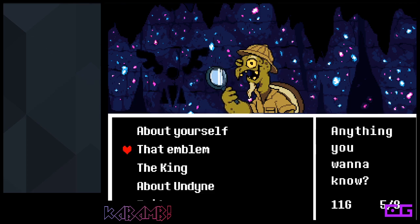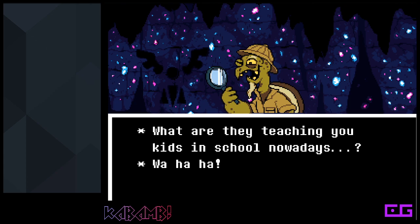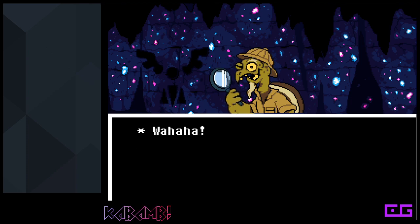And then here we're gonna talk to him about that out emblem, and just read all his text until you get here. That's the delta rune, and then you put in the Konami code: up, up, down, down, left, right, left, right, but instead of B, A — X and Z, and then Enter for start.